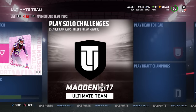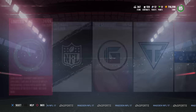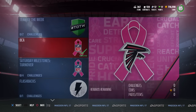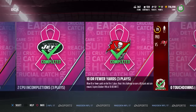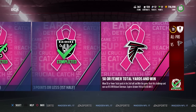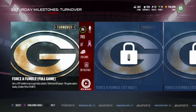I want to make sure that everybody's getting these things done because I'm telling you, you're going to see at the end of this video I've pulled some really, really nice stuff out of these BCA packs that you get from doing these solos. They're actually quite simple — really similar to the gauntlet, so you don't have to finish a full game. They're typically like a quarter, a drive, or a half of football at the most.